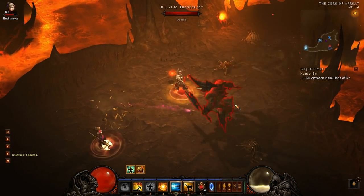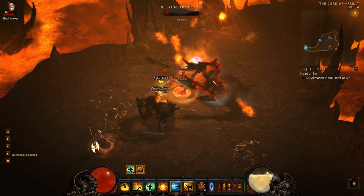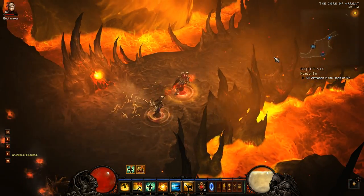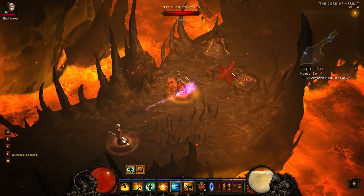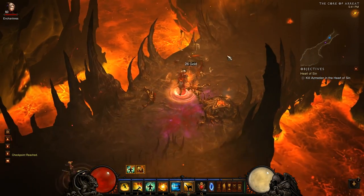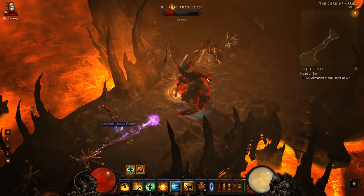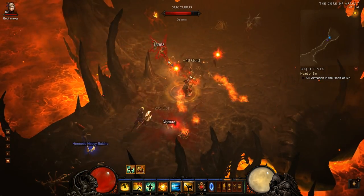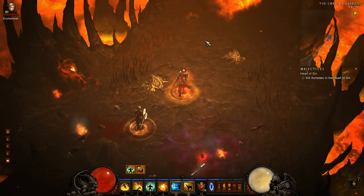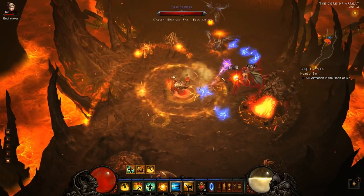Hopefully we get a semi-nasty hulking phase beast pack in here — that'll be a good example of the spec's survivability. Most of the time they're not too bad. The thing that makes this area dangerous is if they're paired with a succubus that casts the curse that makes you take 30% additional damage, and then you get vortexed into an arcane. That can still hurt pretty bad but it's unlikely, and you can save Serenity for those moments. Waller, mortar, fast, electrified — this guy has graciously put himself in the corner against his own wall.